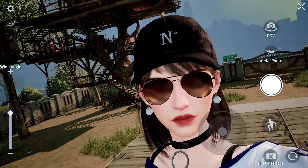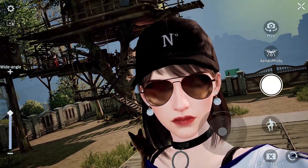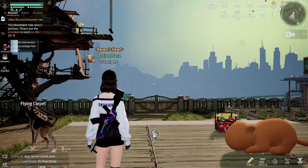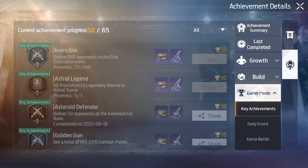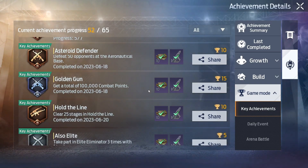Hello YouTube. Today I'm going to be showing y'all a quick video tutorial of a trick that you can do to get this free syringe. What you want to do is go into achievements, find game mode, and there's this thing called golden gun. I have it completed but I'll show you guys in a different account just in a second.